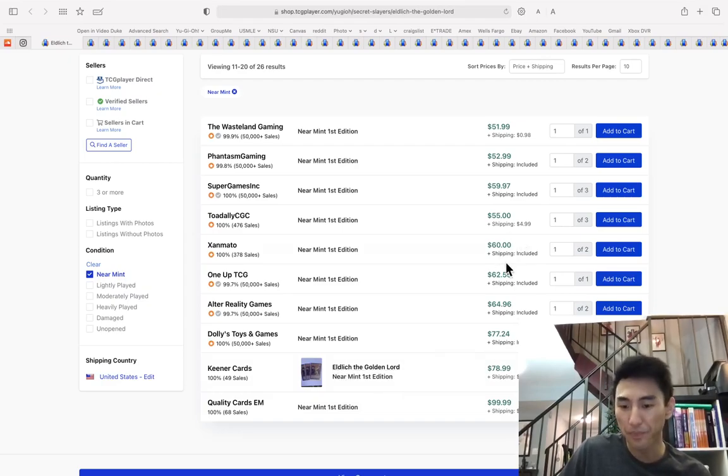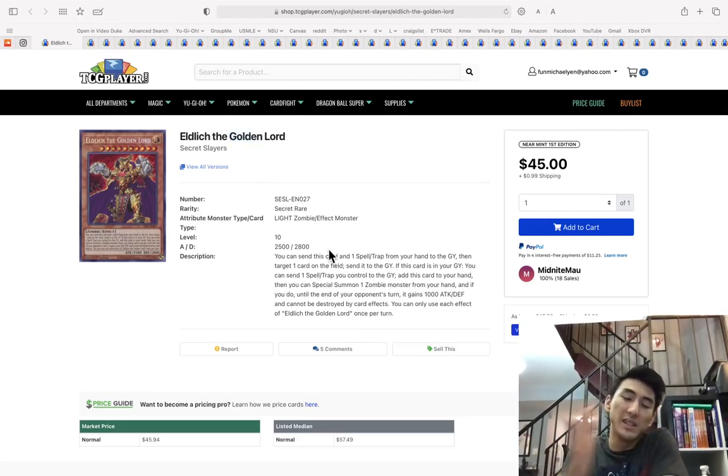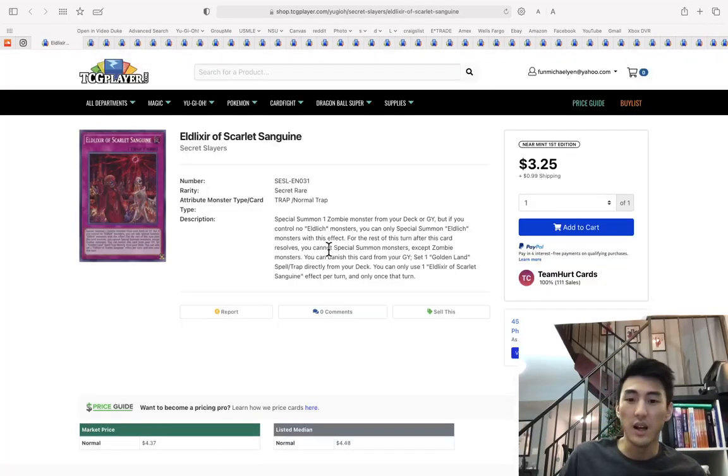I would just say $70 because there's a bunch there. Can this go up? I think so because it's the first printing of Eldlitch. I think it could go up to like $60-70. If you were planning on picking these up, pick them up now. You should have picked them up earlier when the reprint was done, but for playability purposes pick them up now.